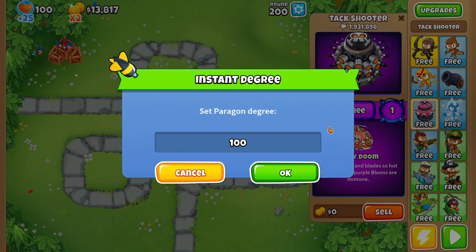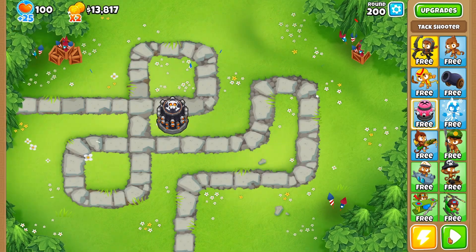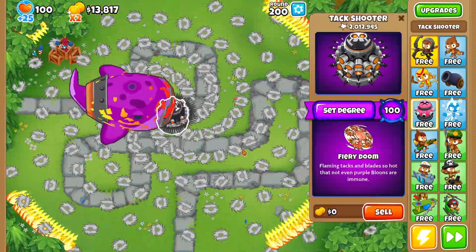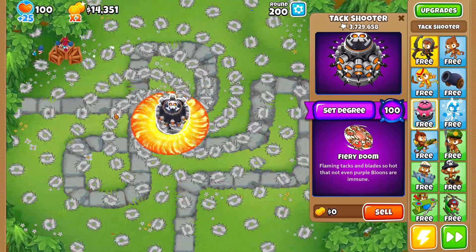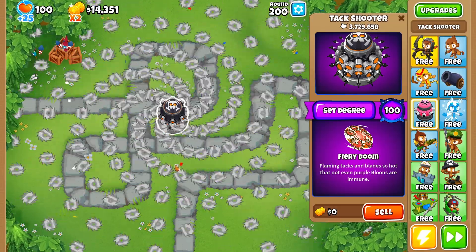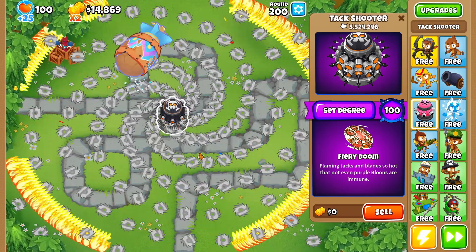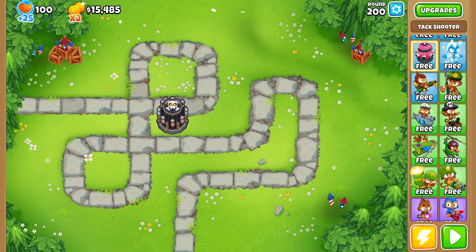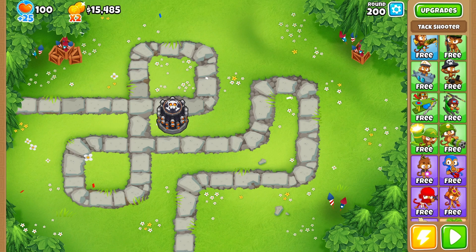Okay, that's what I expected - I knew it would destroy the BAD but the DDTs got by. So let's set it to degree 100. The maelstrom is definitely doing more damage - yeah, it's doing way more damage, many many times stronger. That's really nice, it beats round 200 really easily, which potentially makes it one of the strongest paragons out of the ones we've tried so far - just the bomb shooter and the monkey farm, but that's the most broken paragon of all time.